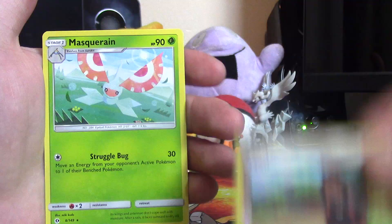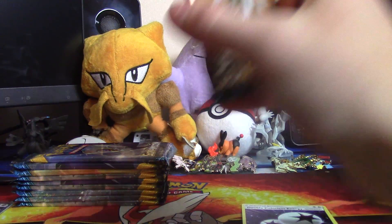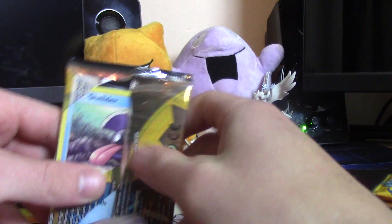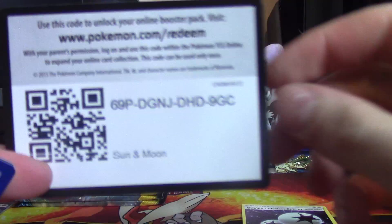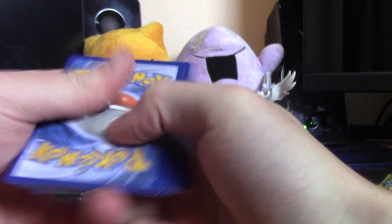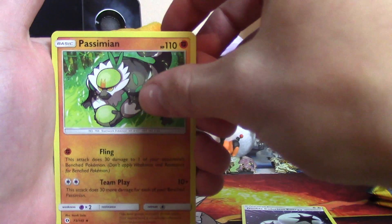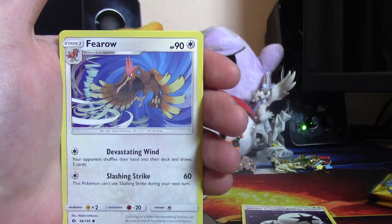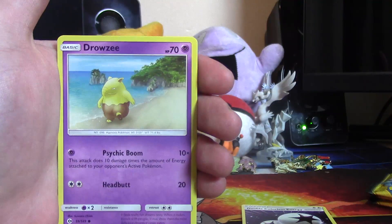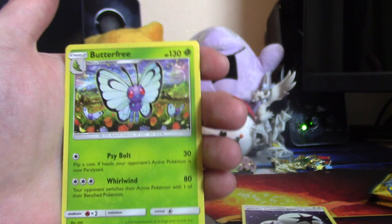And a Marowak regular rare. Next up, Solgaleo. Going for a holo - we have fighting energy, Passimian, Rotom Dex, Shelter, Makuhita, Pyroar, Grubbin, Drowzee, reverse Team Skull Grunt - I want that in a full art, that card's so cool - and a Butterfree regular rare. Yeah, the Team Skull Grunt is a really cool card.